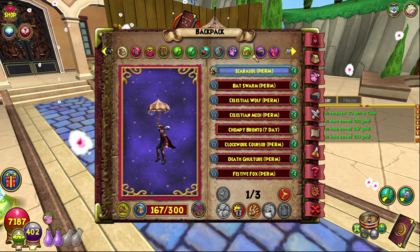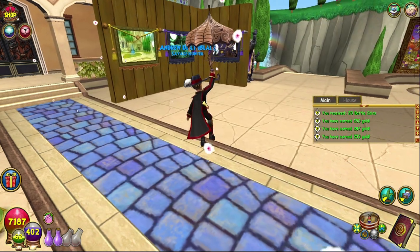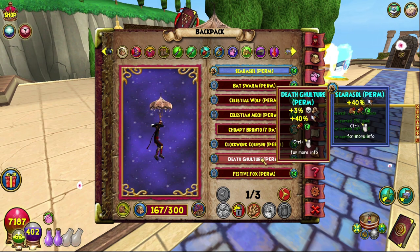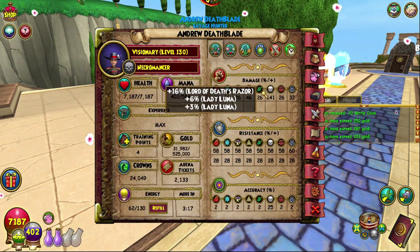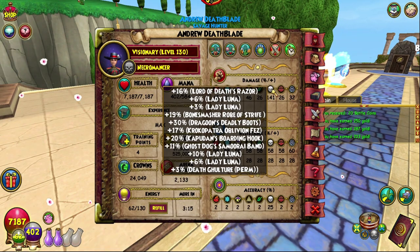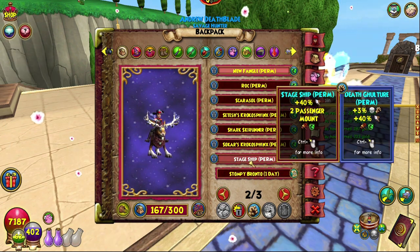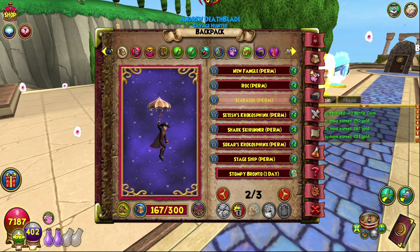I have a lot of mounts and I generally use the Scarasol at the moment. I also have the Festive Fox if I want the death pierce, and the Death Vulture if I wanted extra damage — that would take me up to 141 damage. If I wanted to rock extra damage I can, but I don't usually because I'm generally doing pretty well as it is.